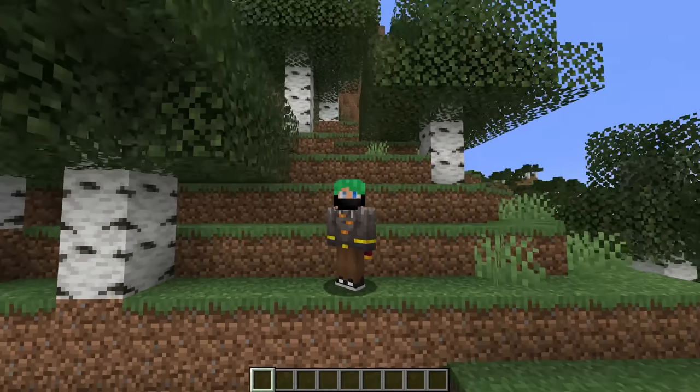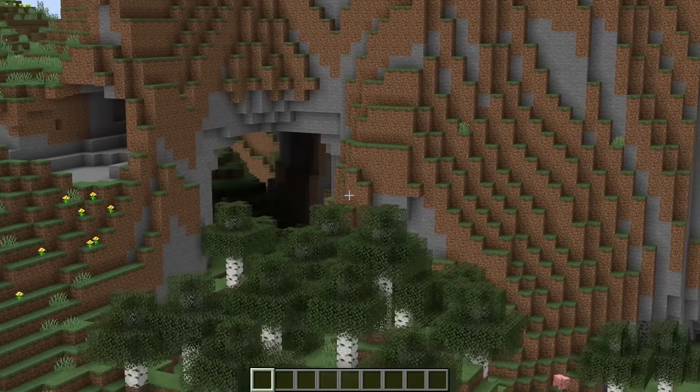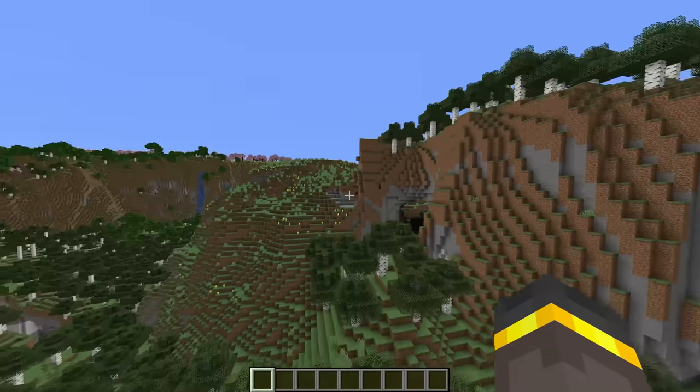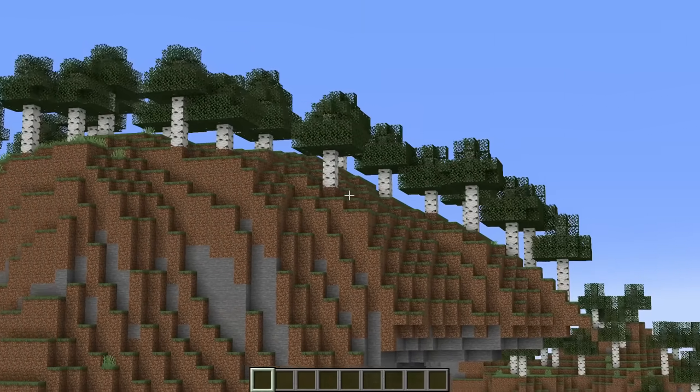To kick things off today, what if I told you that this seed right here, with a total of four creaking trees, might be the best creaking seed? It all starts with World Spawn. The World Spawn is located on an unassuming cliff with this really cool overhang. I love a seed with some unique and custom generation, and this hill right here instantly throws me back to, like, Alpha Minecraft. That curve on the top of the thing with the trees - that's clean, it's sick.